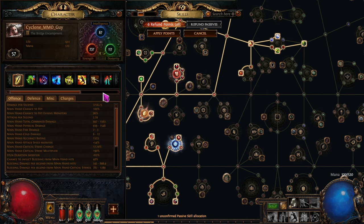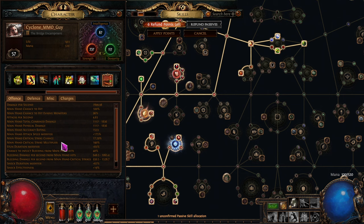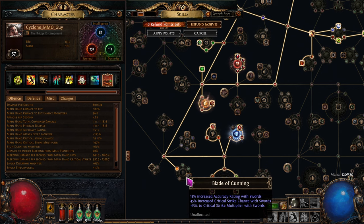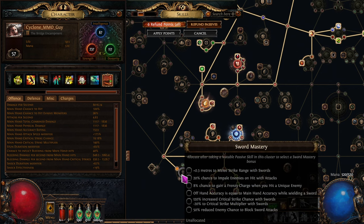What is our crit chance up to right now? 17%, and we'll increase it. It doesn't go up by the full 25% of that but by a chunk, and we're going to take another one and another one, and then we'll probably grab the 0.3 meters node.